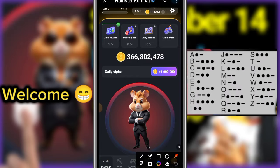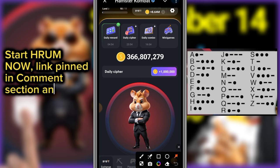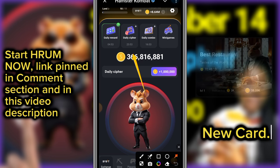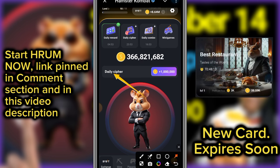Hamster Combat daily cipher code today to get your 1 million coin. Simply click on daily cipher so that the daily cipher will be written here. Let's get the first code for today.